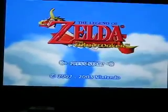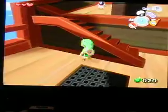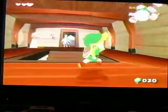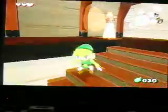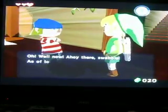Hey guys, this is DrLinks3710 with my 4th walkthrough part. I'm already on the ship. Once you get the shield, which we got in the 3rd part, you can hang on under the ship. We're going to do a quick little mini-game to get the spoils bag. If you're still on Outset Island, I'd recommend getting the bait bag from Beetle. You can also do it on Windfall Island — Beetle is there too.